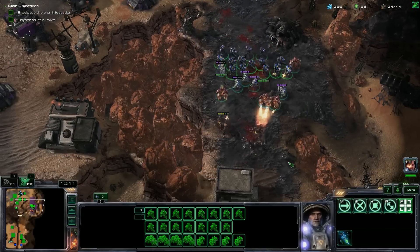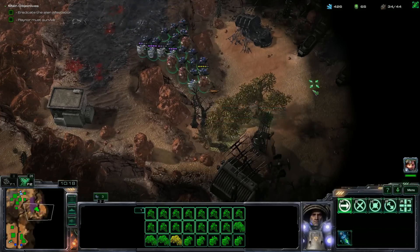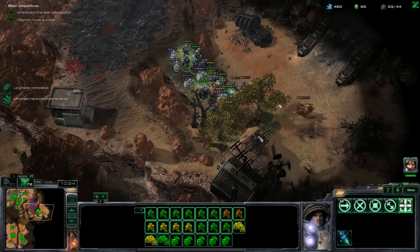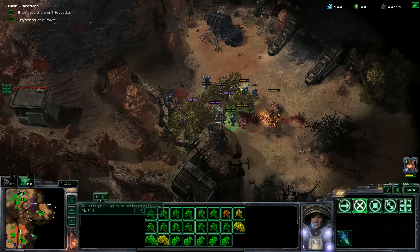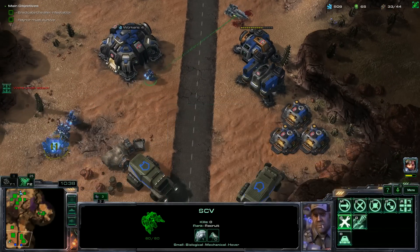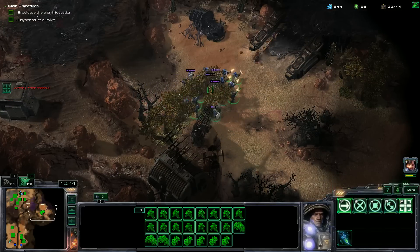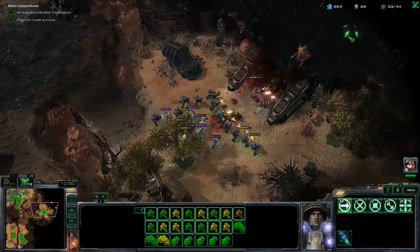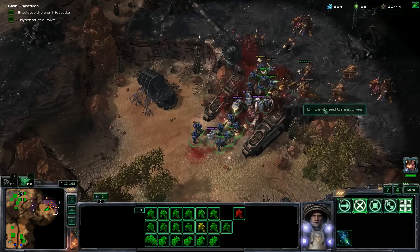Oh, some Infestors — those definitely were not in the original. Let's move down here. Stimpack! You could stop-move in Brood War, but it wasn't really that effective, because you could only select 12 units at a time. Now I can select my whole army, I can Stimp, get them healed up a little bit, and then stop-move up the ramp. Firebats have Stimp too, which is crazy good.